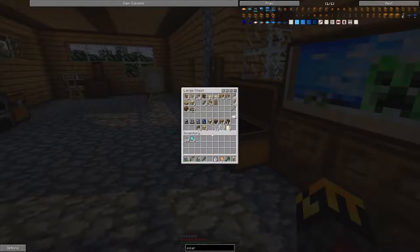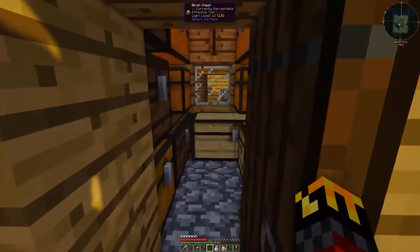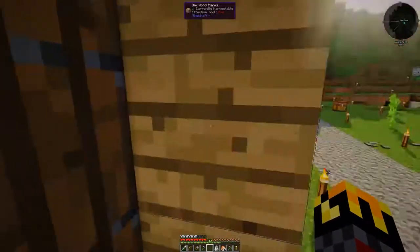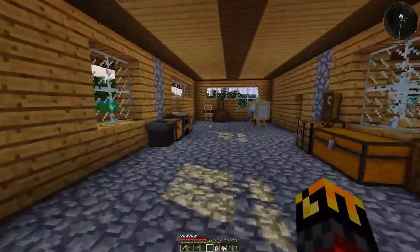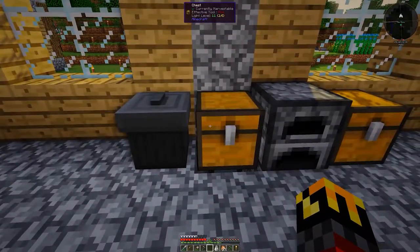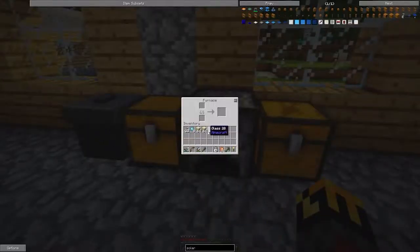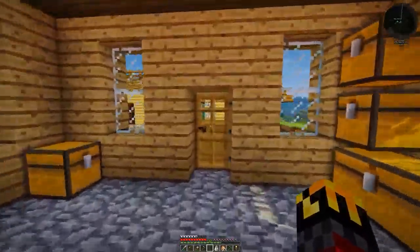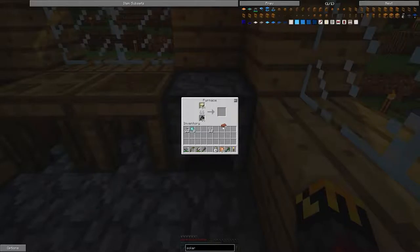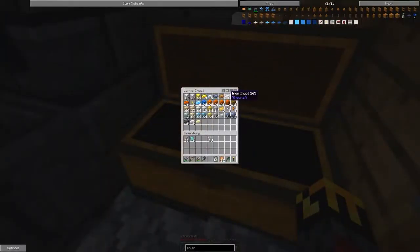Do I have that much sand? I have 18 glass to start with. Sand would be in the storage shed. I have a little bit of sand — we can cook up some sand. I should have plenty of iron. And somehow I have bricks; let's put those away. I haven't really planned this episode out as far as I probably should have.